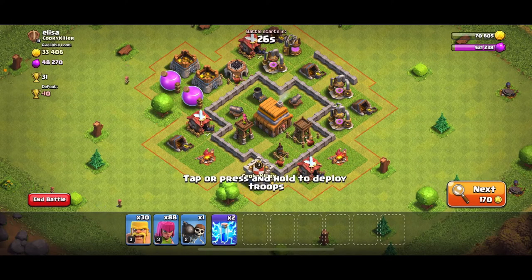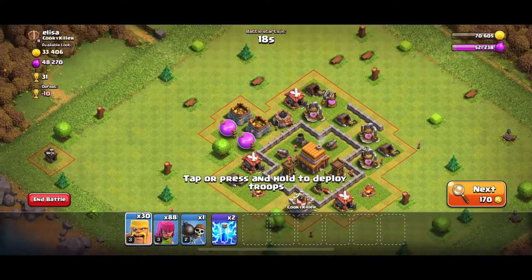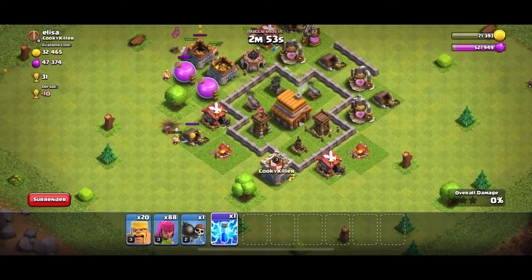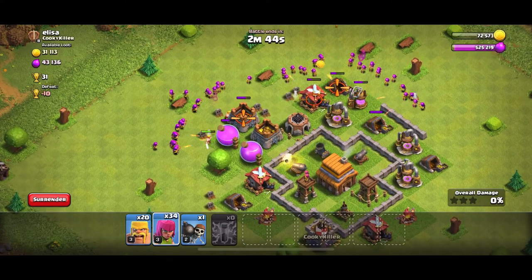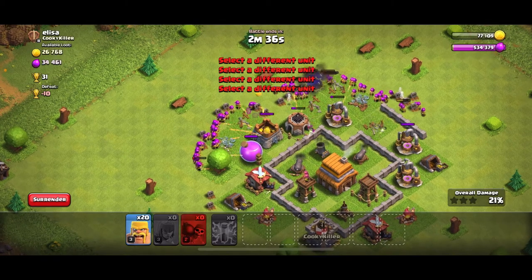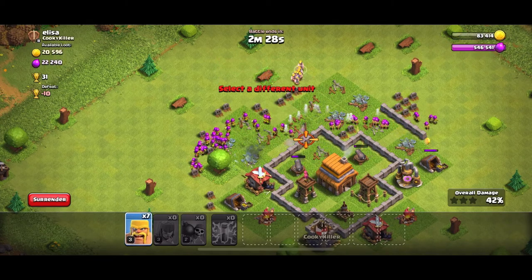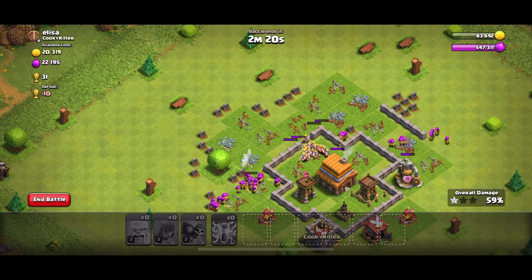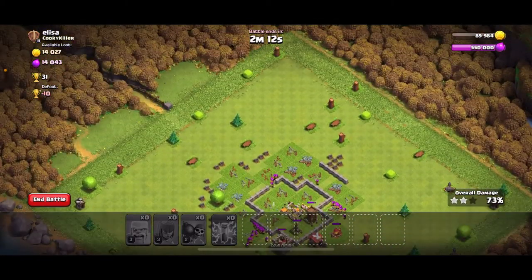We found another good base — the loot is outside so we should be able to get that gold and elixir easily. Let's begin by spreading out the barbarians, making sure there are no traps or bombs. I'm gonna try the lightning spell on the mortar to see if it destroys it. Spreading out the archers around this area so they take out all the loot and hopefully work their way to the mortar and Town Hall. I'm dropping the wall breakers and the rest of the barbarians right behind — the walls are weak so they should break through easily.